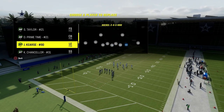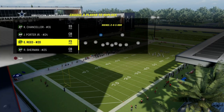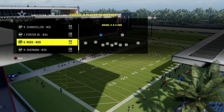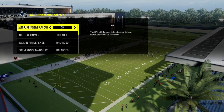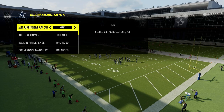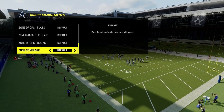You want your safeties to have deep end zone knockout. That is going to make them play a lot better in zone coverage, which we're primarily running with this scheme. In our coaching adjustments, we're going to turn our auto-flip defense play call off, have our auto-alignment on base, and then have our zone coverage on to match.